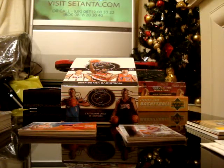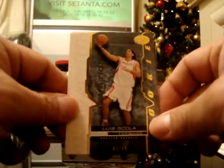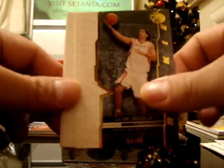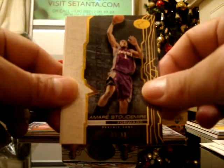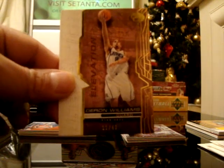I got the parallels here for the base. I got the Rookie Parallel of Luis Scola, number 3 out of 99. I got Amar'e Stoudemire, number 9 out of 99. And I got Geron Williams, number 11 out of 49.